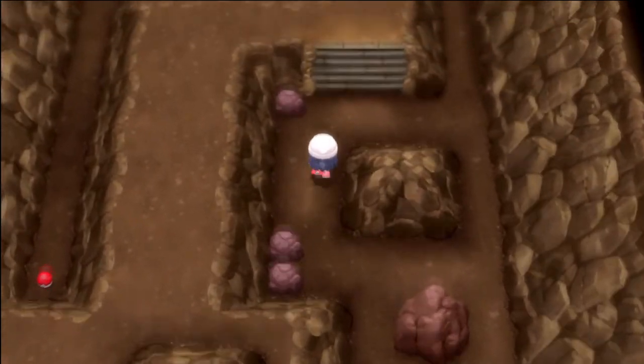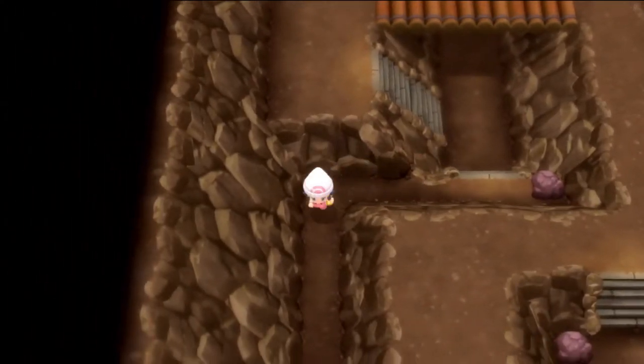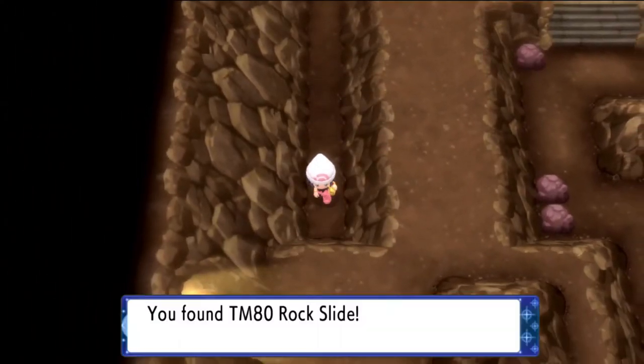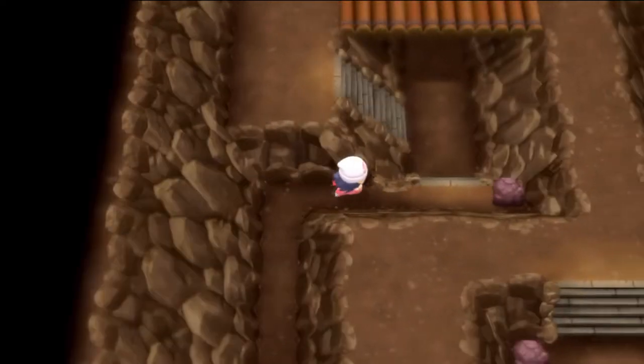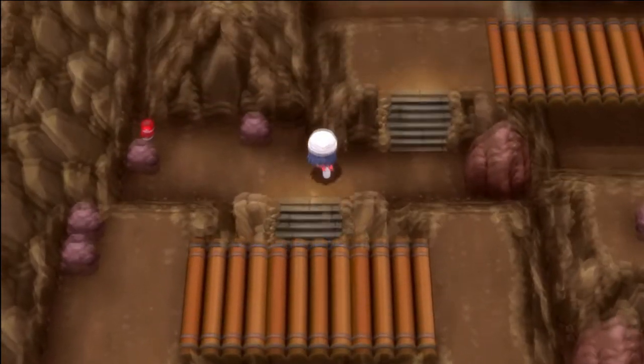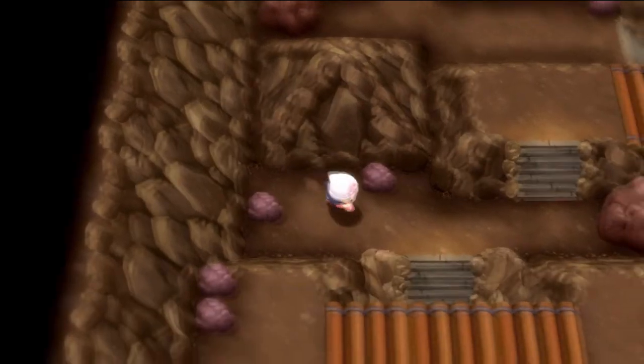You can get all the way down to that escape rope with no problem and go all the way up across the bridge, down the stairs, down the skinny path over here to pick up the TM for Rock Slide — one of my favorite rock type moves. From there, go up and go under the bridge this time to grab a revive. Once you grab that revive, we can continue onward to the right.